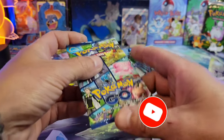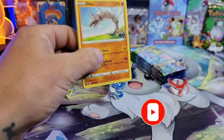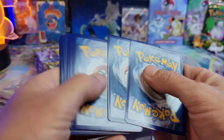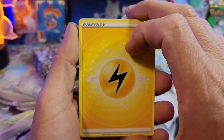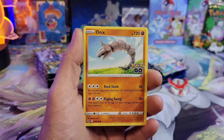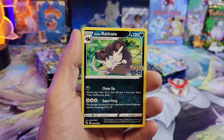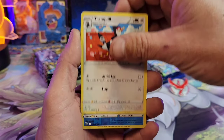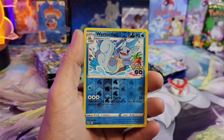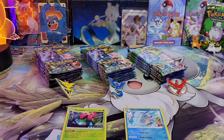We're going to go Valor, then Mystic, then Team Instinct and see which one has the best hits. Hopefully we can add some cards to the binder today. Let's speak it into existence — I really want to pull at least a Ditto and at least a new Radiant. We got the Wartortle — this is one of the nine reverse hollos we needed to add to the binder — and a Venusaur holo.